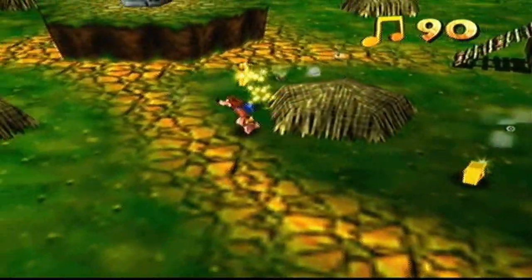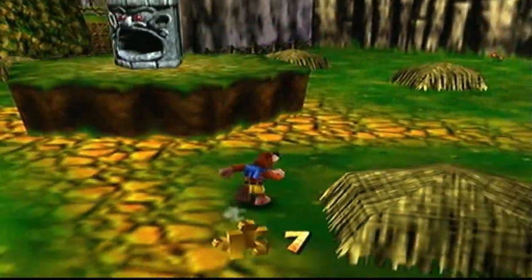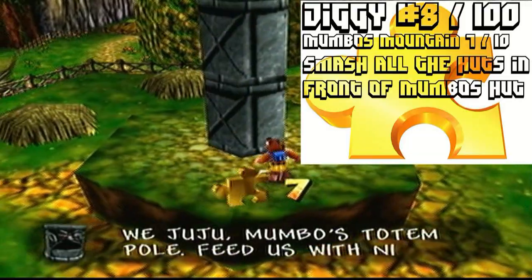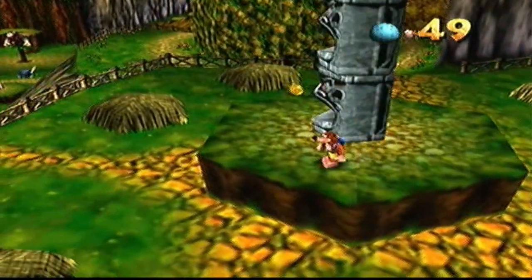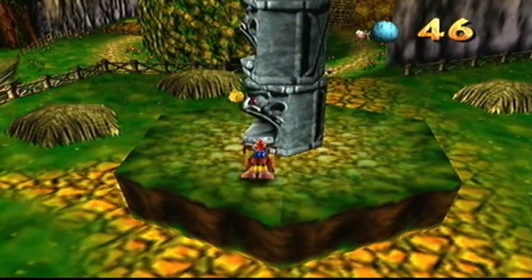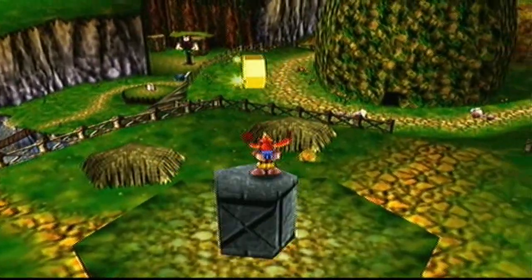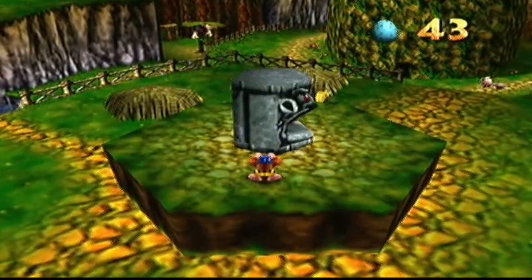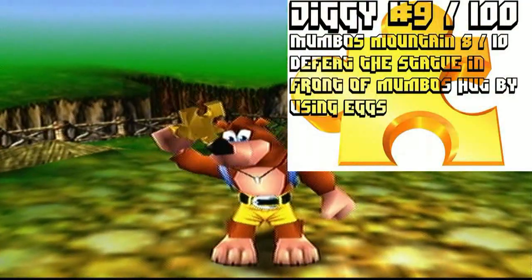There's another puzzle piece of jiggyness! Over at Mumbo's temple — feed us with nice blue stones. Here's an egg. These aren't really stones but you fire one into each of their mouths. Make sure to leave the last one so you can get the honeycomb piece. After defeating all of them, we got a jiggy!